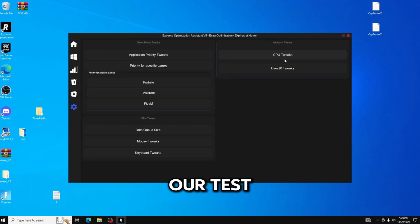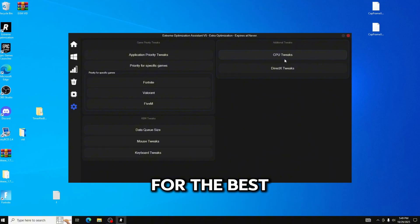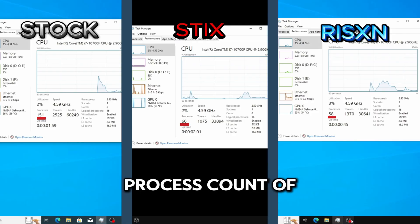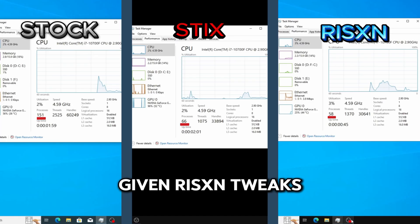Let's go ahead and run our tests and see what utility you should actually spend your hard-earned money on for the best performance possible. The stock OS had a process count of 151. The Styx premium tweaking utility had a process count of 66 — the lowest we've seen from any other utility we've compared — but the Risen Tweaks Extreme Panel still has a lower process count of 58, giving Risen Tweaks the point for the process count test.